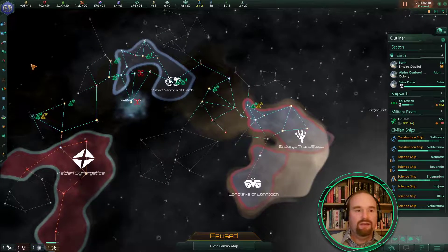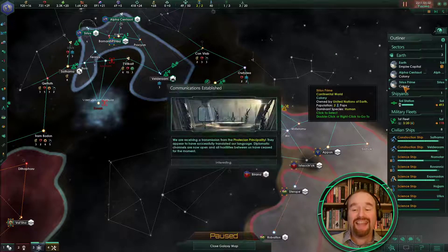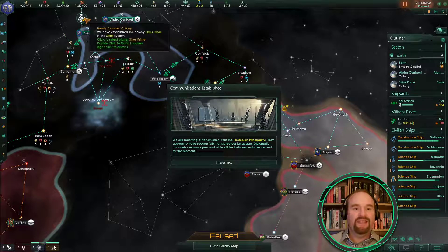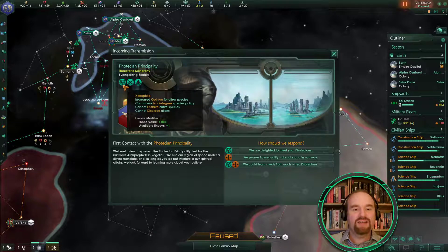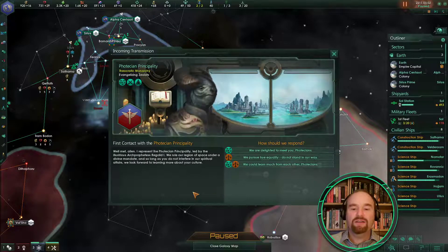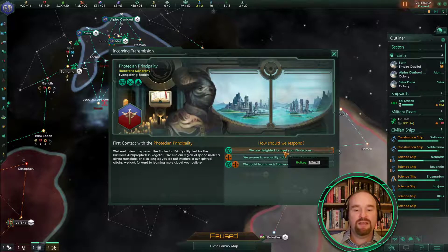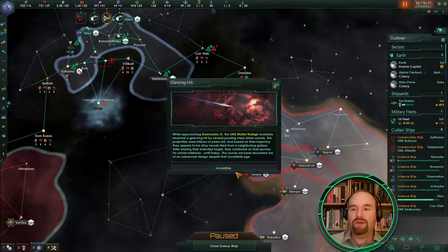Sirius is nearly an actual colony — wait, it is an actual colony! And we're receiving another transmission — I'm guessing it'll be around here somewhere. Evangelizing zealots — again they're xenophile, so the good news is we have at least found some xenophiles near us. We're delighted to meet you. Construction completed — a lot going on here!